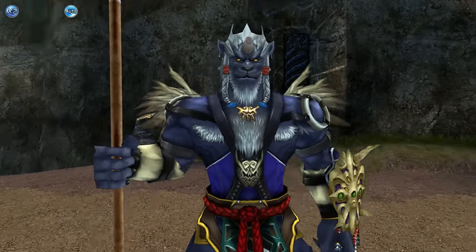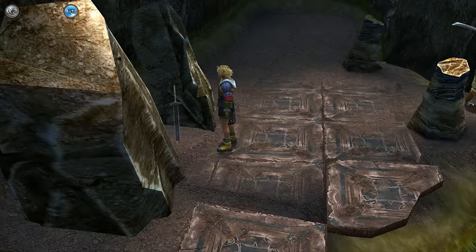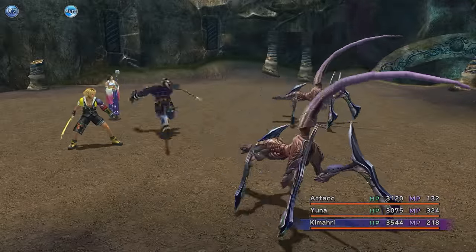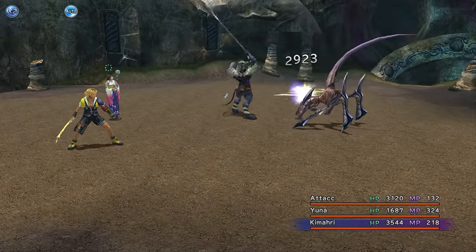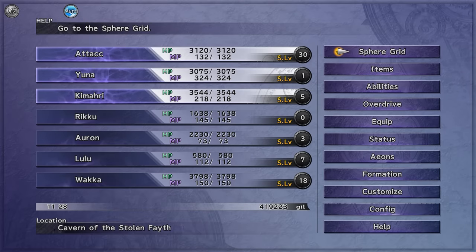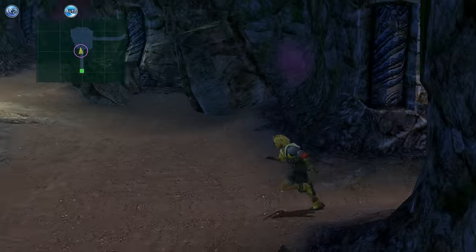We finished things off in the Calmlands and managed to defeat Defender X. With that, I decided to go into the Sunken Cave because I was curious what I could fight in there, and I wanted to meet Yojimbo at the end of it. I assumed that if I can beat Defender X, Yojimbo should also be doable. Because of the groundwork I'd done, I was pretty confident to just sprint into the Sunken Cave.